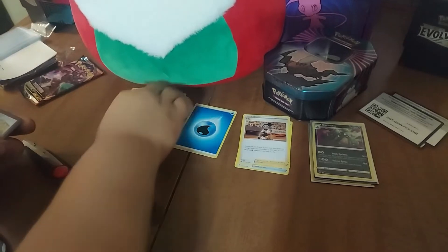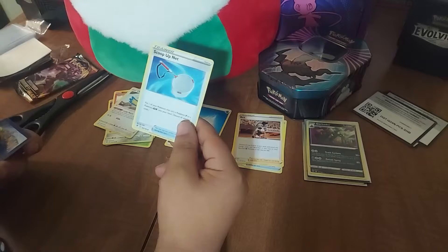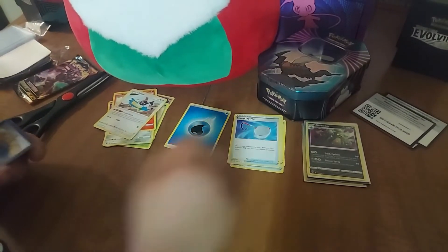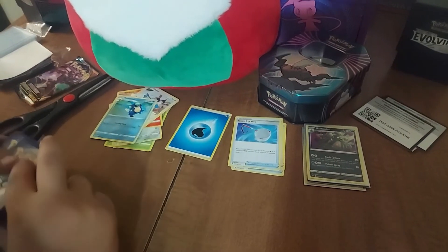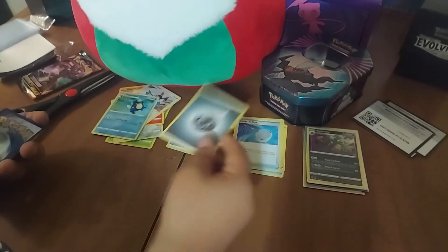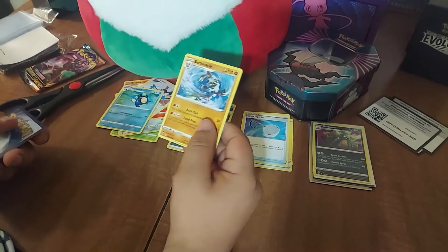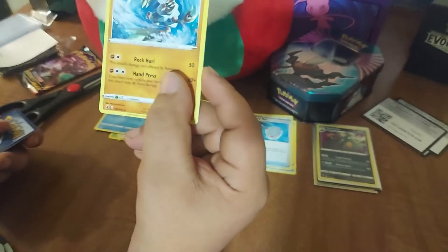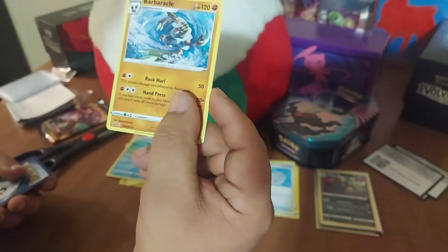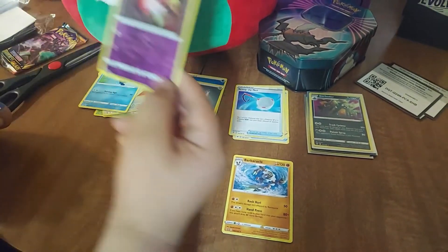Chatot, Chatot - Scoop Up Net trainer, some kind of frog, whatever. Steel energy. What's this? It's a rare - Barbaracle. I don't know how to pronounce that - Barbaracle.